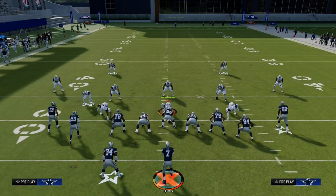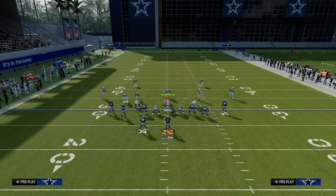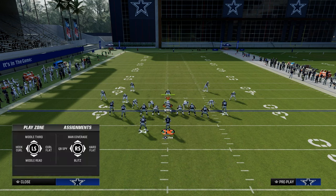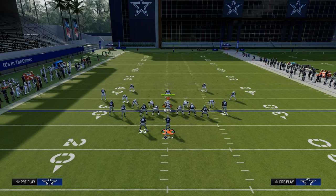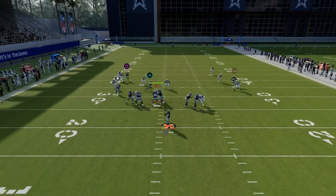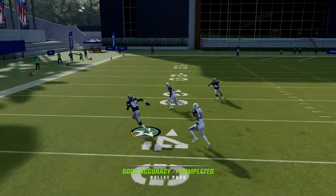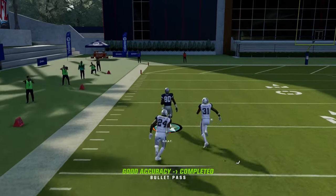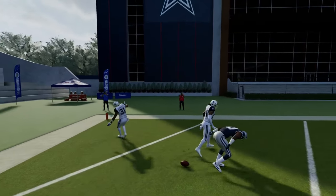Another really underrated thing about this play is what it can do against zone, but let me show you the post route first. There are a couple of routes over the middle that do a great job beating man coverage, and this post route will also beat man. If the user goes to guard the running back, all we have to do is step up in the pocket and hit this post route for a significant amount of yardage.